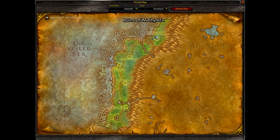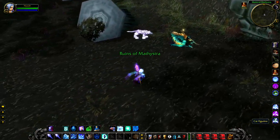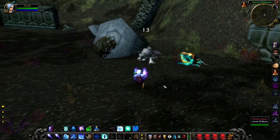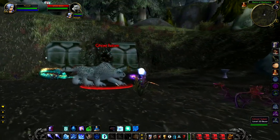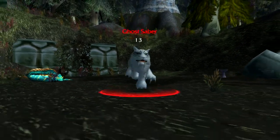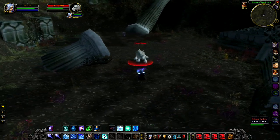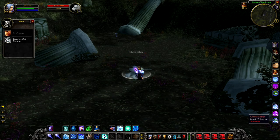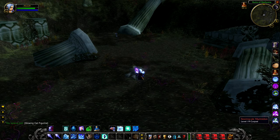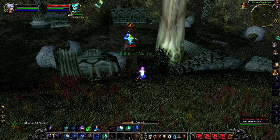At the ruins of Mephistra in the far north of Darkshore you will find small cat figurines — if you right-click on one you have a small chance to spawn a Ghost Saber, which is a tameable, semi-transparent beast. This is one of the few semi-transparent tameable creatures in Classic WoW and makes an awesome pet. Most people know about the Ghost Saber now so don't be surprised if there are other hunters around. If you kill it you also get a Glowing Cat Figurine that lets you summon a Ghost Saber to fight for you for 10 minutes. Just be warned — the Ghost Saber can be a little unpredictable, as mine literally just ran off to attack the nearest thing that could kill it.